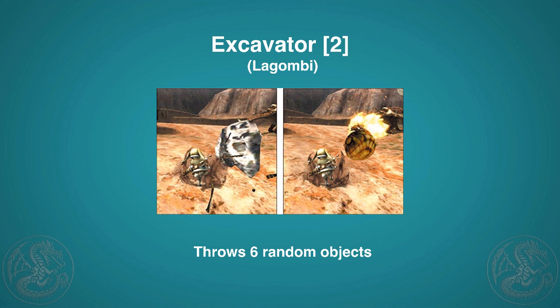Then we have Excavator — a really funny one to look at. You'll dig up and throw about six different items at the monster. I wouldn't use this online because you never know what you'll dig up. Sometimes you'll dig up bombs which can knock around players, sometimes rocks, but generally it does a lot of impact damage. Very funny if you're a gunner with a Palico using this.